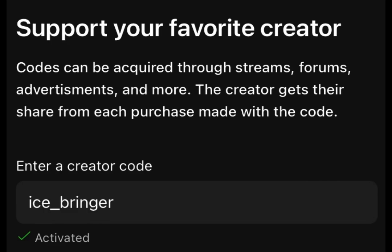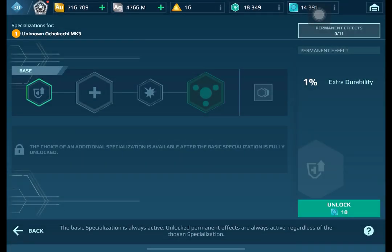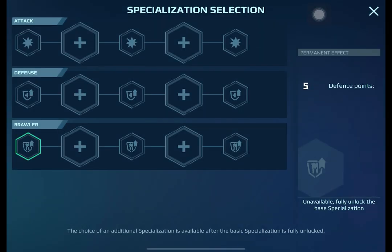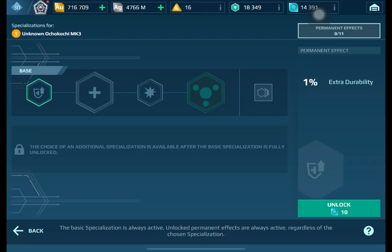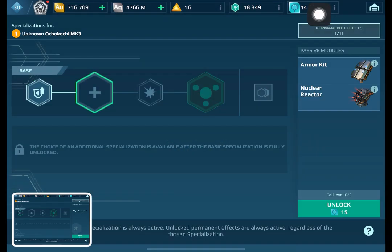The very first thing you have to do is unlock the very first base. By doing that you will have access to the three specializations — attack, defense, and brawler. We're gonna unlock the base first, which includes the armor kit and nuclear reactor.